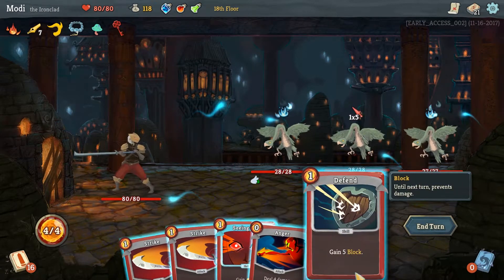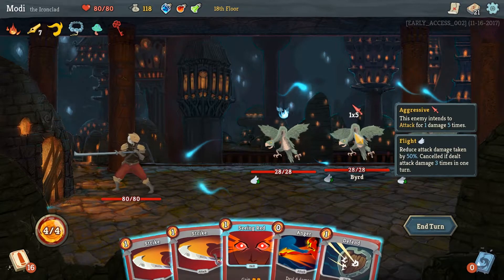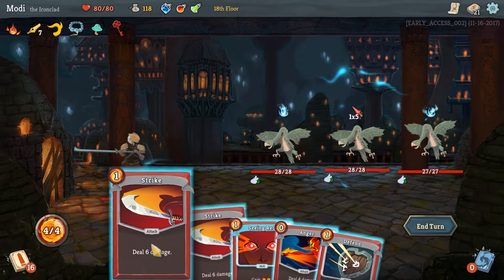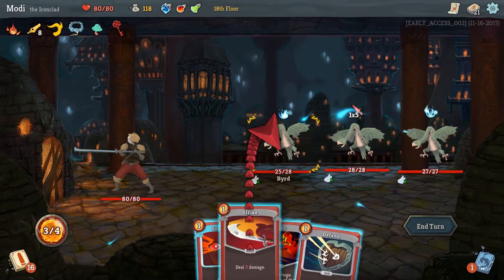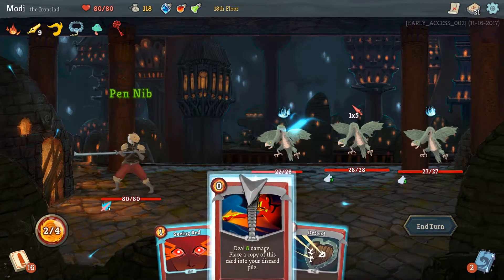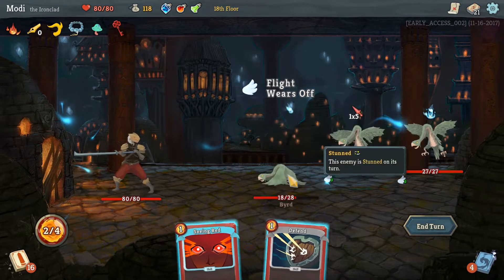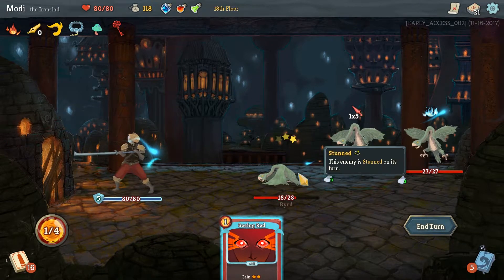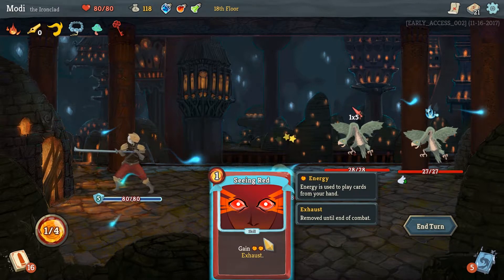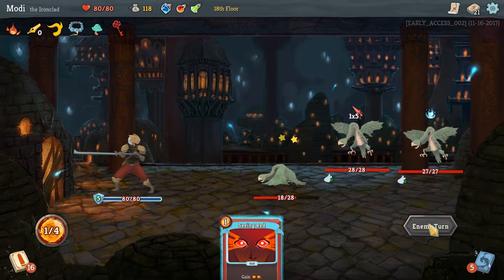We have four energy. We can play a little block here to block five of that damage. It's a one-damage-five-times attack. Let's attack him three times and save the Seeing Red for a later turn. That should knock him down — yep, flight wears off. Okay, awesome, he's on the ground — stunned also. I'm gonna wait on Seeing Red until we absolutely need it, because that could really get us a lot of energy. End the turn.